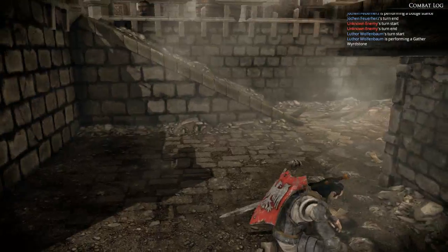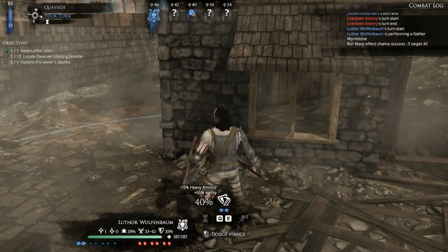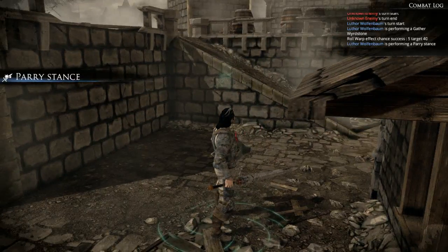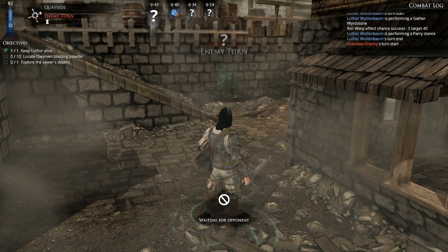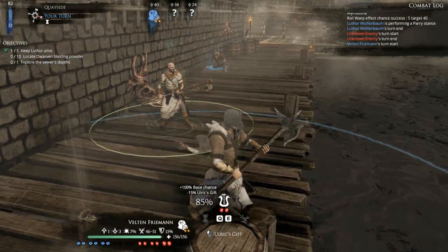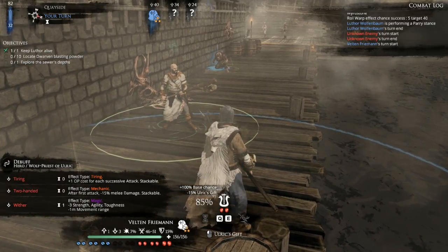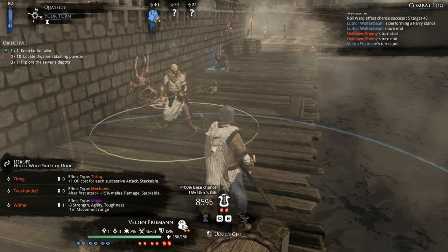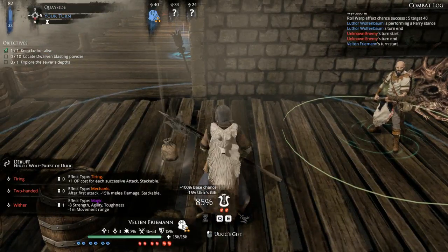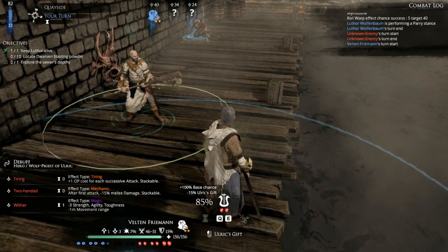Don't see Anton, but I won't see him unless he's within the character's line of sight. Parade stance it is. You know rat ogres can't be parried? They can only be — Witter is minus three strength, agility and toughness, and minus one movement range. Rat ogres can't be parried or anything like that because they use bracers, and bracers can't be parried.